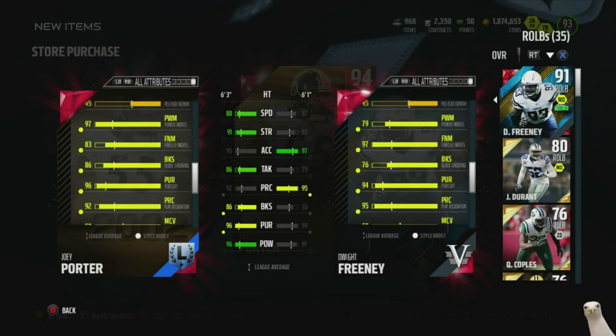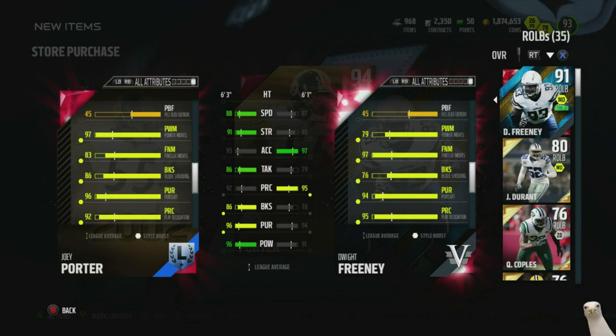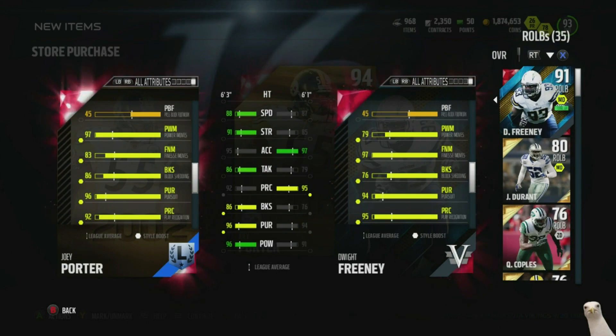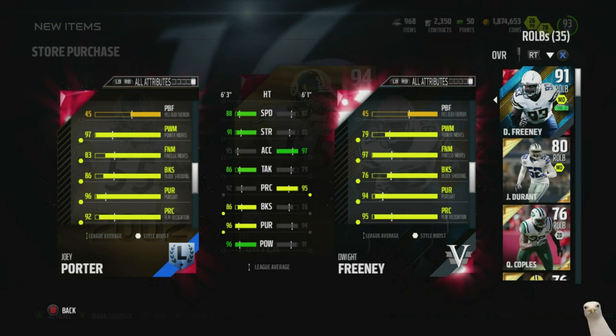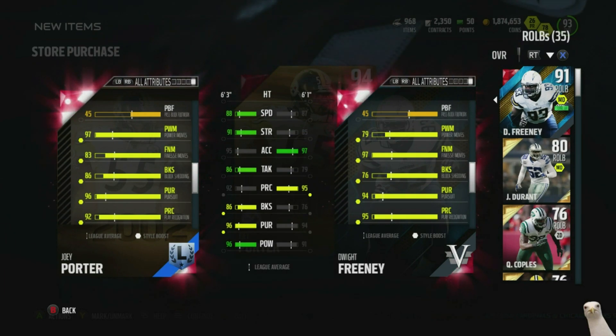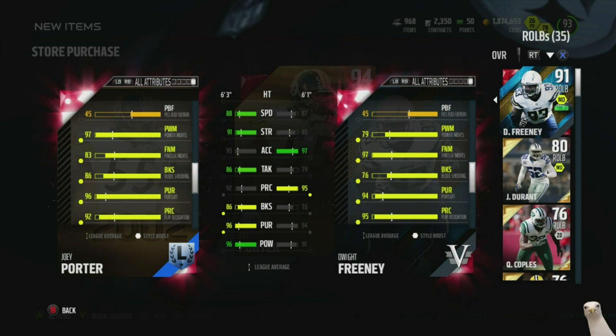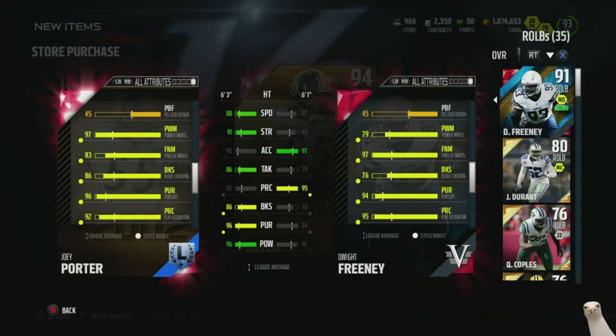In my opinion, power move always does better against the run, and finesse move does better if you're going after the quarterback. From my usage of high finesse guys and high power guys — if I have a high power guy on the edge, they do such a good job of stuffing the run but don't do as well getting to the quarterback. Finesse guys feel like they have a better chance of hitting a spin move and getting to the quarterback naturally, but not so good against the run. I'd much rather have a power guy — block shed just seems better with power guys.